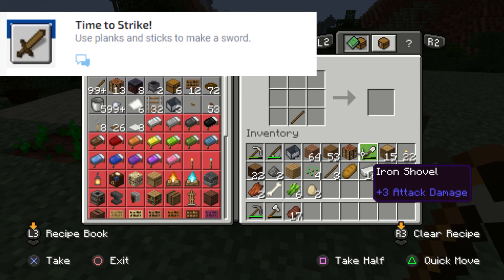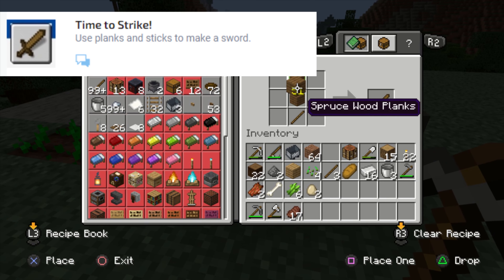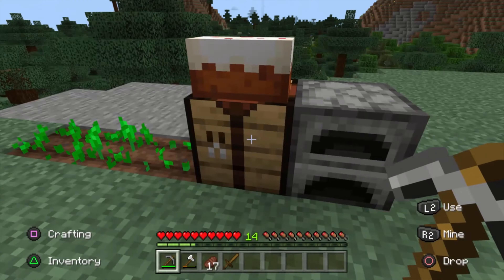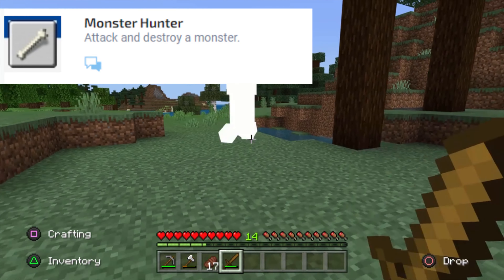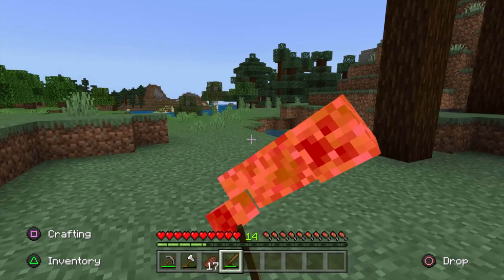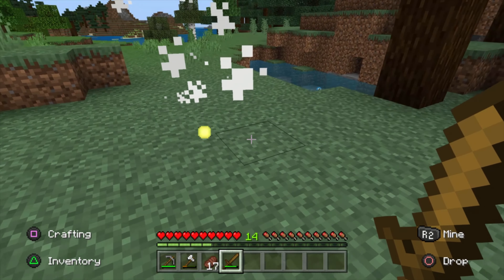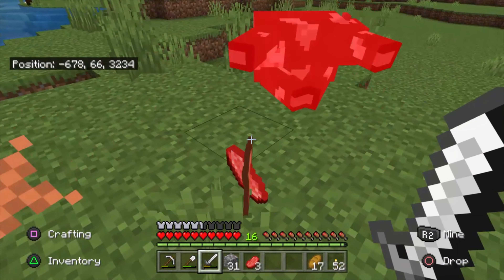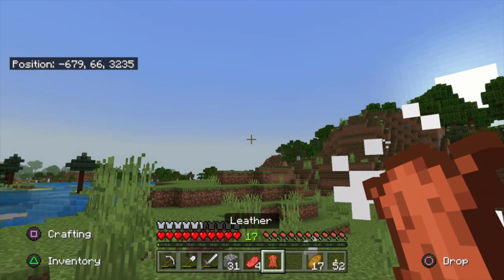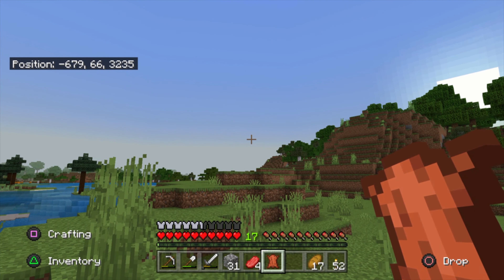Time to Strike: use planks and sticks to make a sword — one stick in the bottom, two planks up the middle. Monster Hunter: attack and destroy a monster. Now that we have a sword, go ahead and kill anything — skeleton, zombie, creeper. Cow Tipper: sadly, this is a cruel trophy, but you're going to have to kill a cow and get its leather.